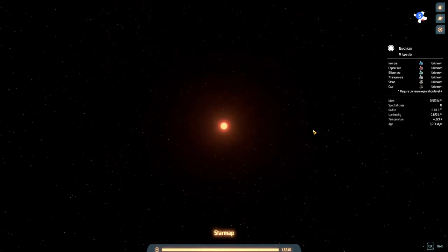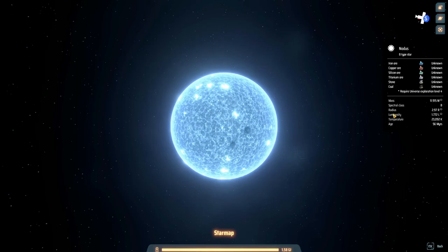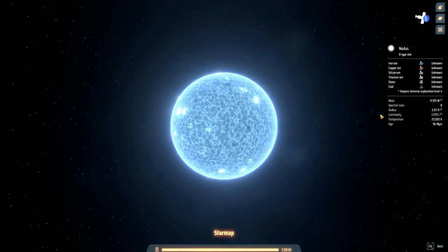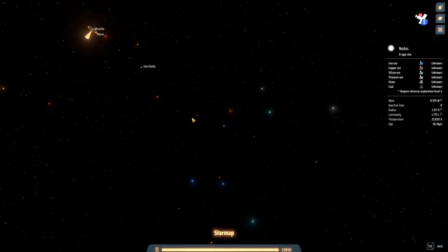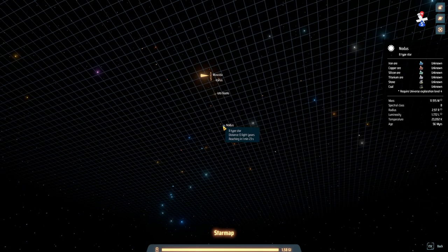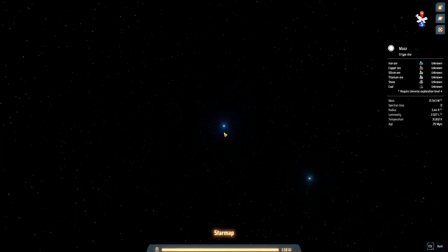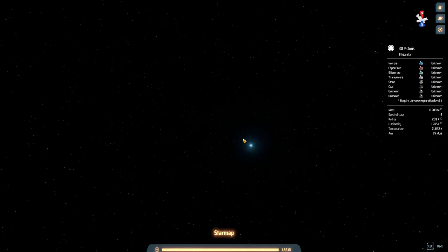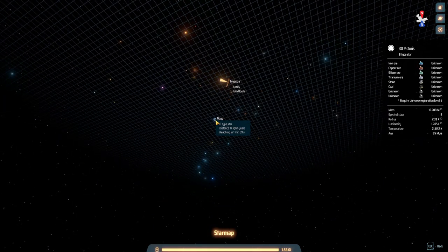We really want to find a star with high luminosity to build our Dyson Sphere around. Notice this one — luminosity 2.027, that's interesting. Mass looks very good. This is a very good candidate right now. How far away is it? 17 light years — that might be further than we can travel right now.